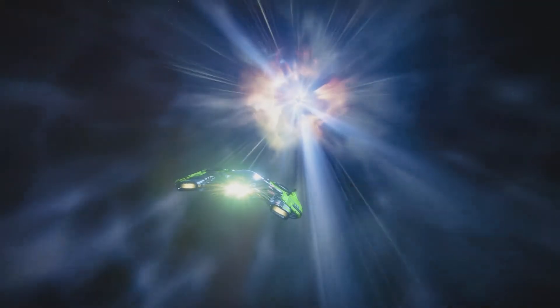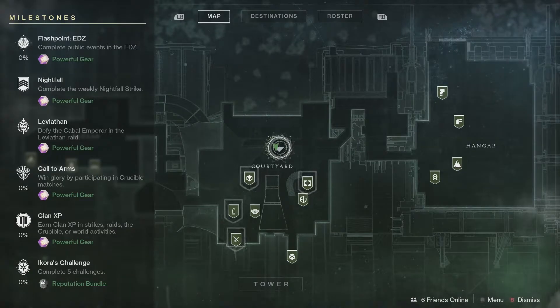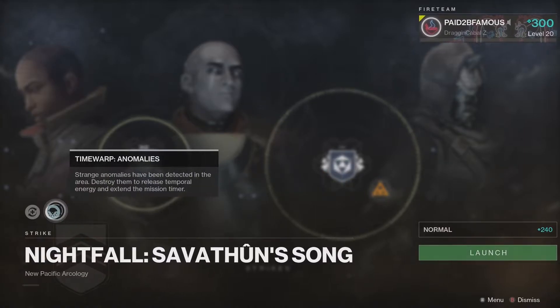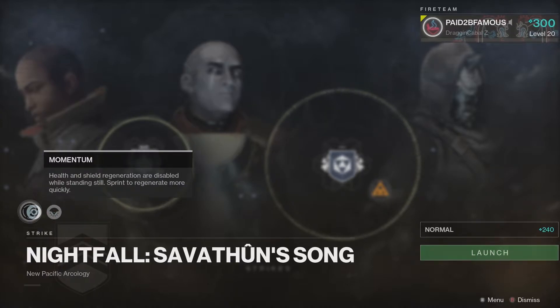Without further ado, let's get right into it. This week it looks like the flashpoint is over at the EDZ, so gather your fireteam and go knock out those public events. For the nightfall we have Savathûn's Song, with modifiers time warp anomalies and momentum.